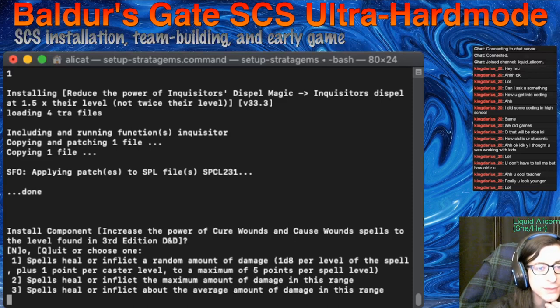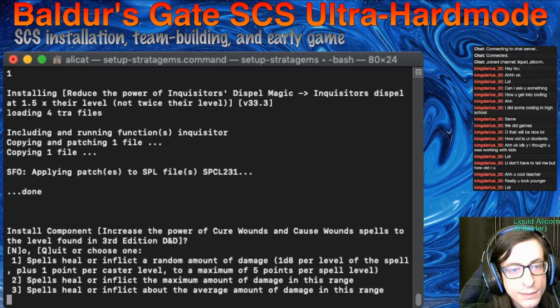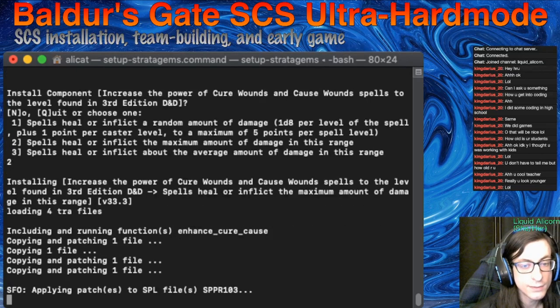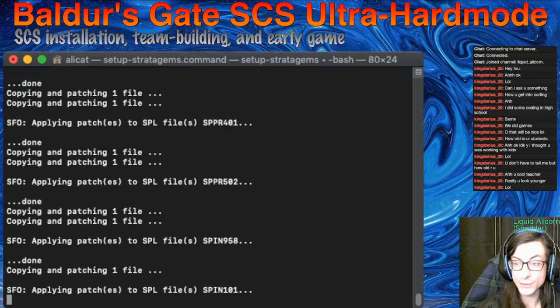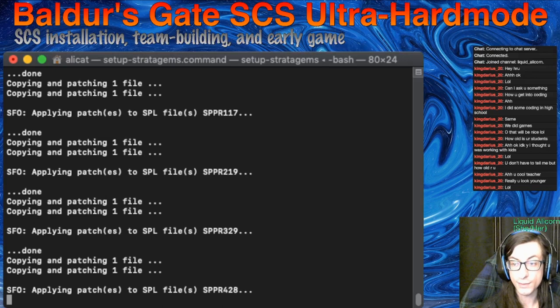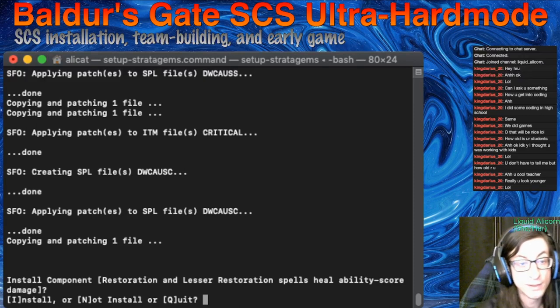Increase the power of cure wounds and cause wound spells. These are basically useless spells until you get to heal or inflict. Let's do heal and inflict at maximum damage. This is going to help and hurt us — we're going to take crazy damage from harm spells, but we're also going to be able to heal ourselves consistently. Healing spells won't be a waste of slots at early levels. Basically, until you get heal, on a lot of characters until Baldur's Gate 2, healing is just garbage. And we aren't going to have a lot of money to spend on potions, so let's make healing good.